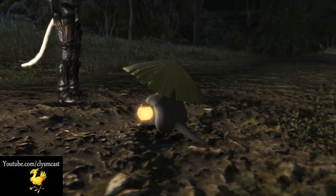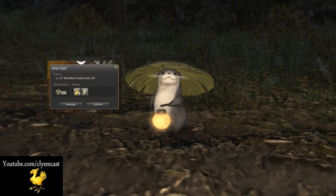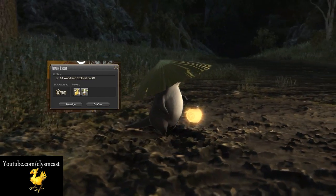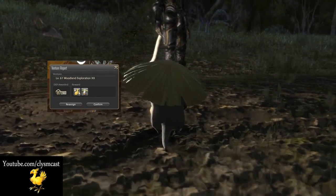Retainers are the answer in this particular case, more specifically a retainer set with a Disciple of Land class, such as Botanist or Miner. Specifically, said retainer must be level 61 or above, and the Odder Otter minion is a very rare item that can be brought back from a level 61 Disciple of Land 18-hour mission.